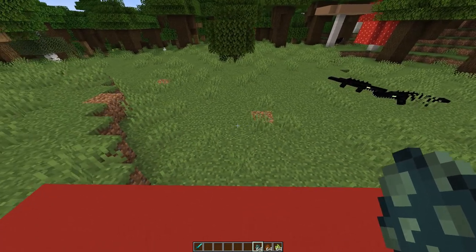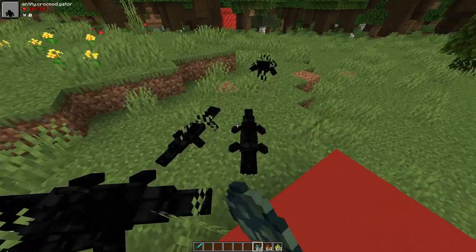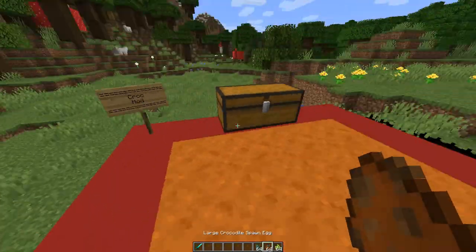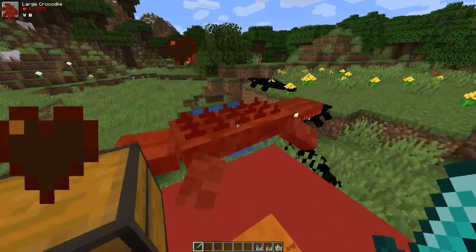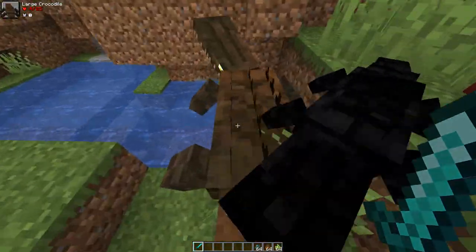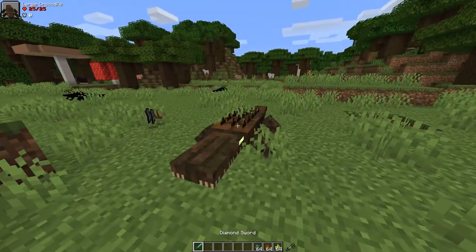Crocs will spawn in wet, swampy, river, beach, and water-type biomes — just to give you guys an idea. There are baby ones too. So that's the crocs. Next up we got the large croc — the large croc has 25 health. On the forum page there was no description for this one, so assume he operates the same as the regular croc.